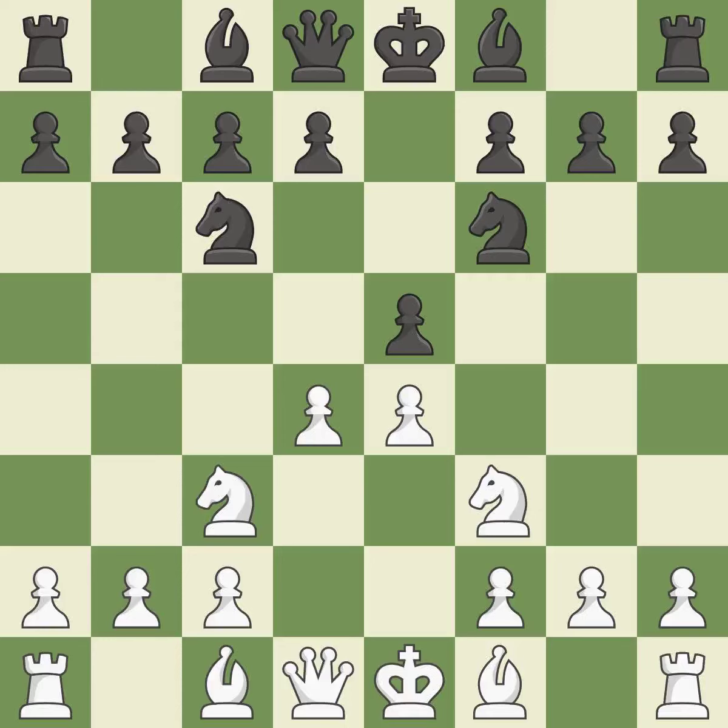D4 takes space in the center, attacks the e5 pawn, and allows the dark-squared bishop to develop. Nxd4 captures the d4 pawn and opens up the center. Nxd4 recaptures the d4 pawn and places the knight in the center.